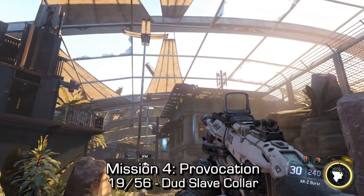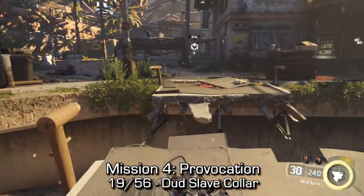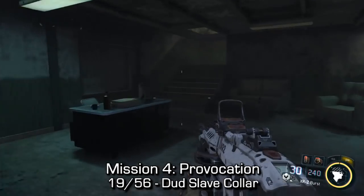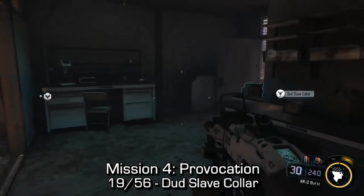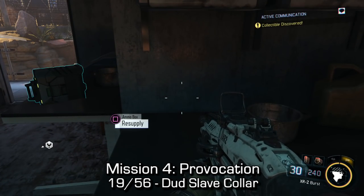The dud slave collar can be found after making some progress in that same mission. You'll come to an open area with a lot of enemies. You'll have to jump across this gap and you'll see a building to your left-hand side. Instead of continuing forward, go to that building, go up the stairs, and inspect one of the shelving units right at the top of the staircase to find the dud slave collar.